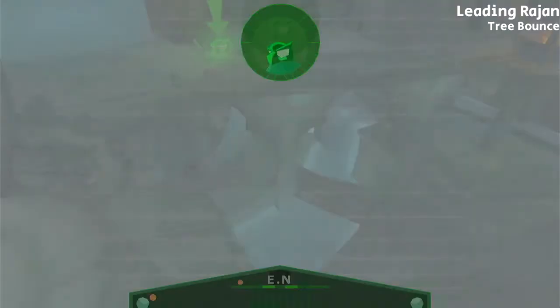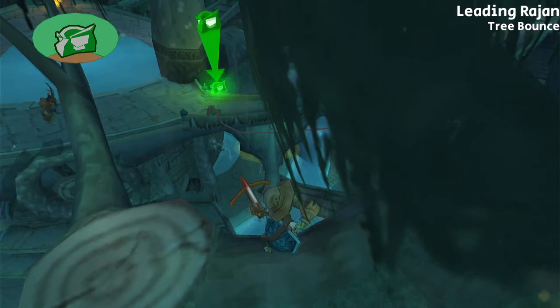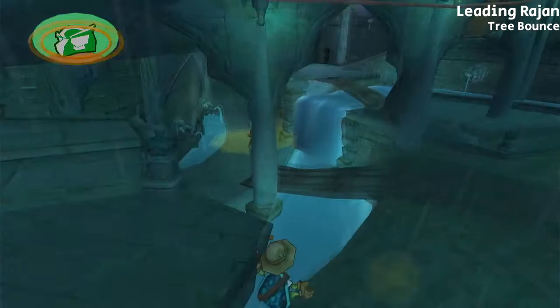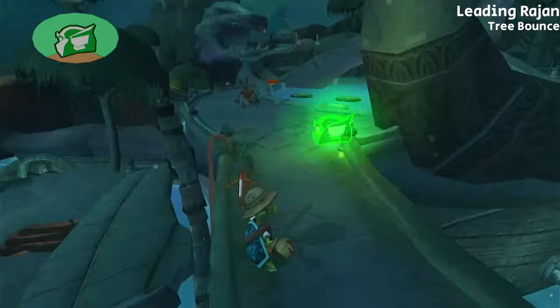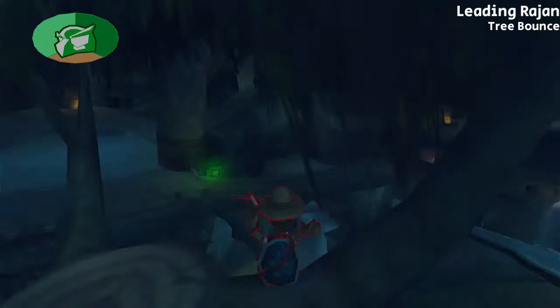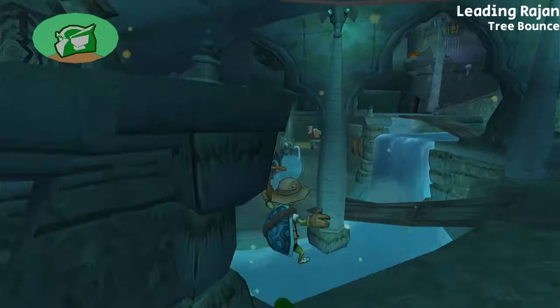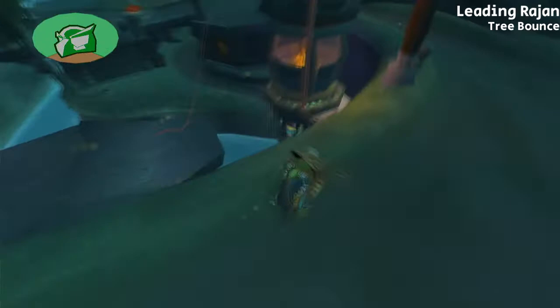From the branch, face toward the right half of the pillar supporting the bridge. Walk or run off the side holding forward. In the air, press circle so that Bentley magnets to the wall sneak, which is indicated by the shift in his animation. Then press X shortly before Bentley reaches the ground. Delay your double jump to reach the bridge. The double jump timing is not precise, but it can't be immediate, which is why you need to time the first X input instead of mashing. If you miss the launch, you can quickly jump into the water to hopefully return to the tree. The alternative to this trick requires running all the way around, so everyone should do it.